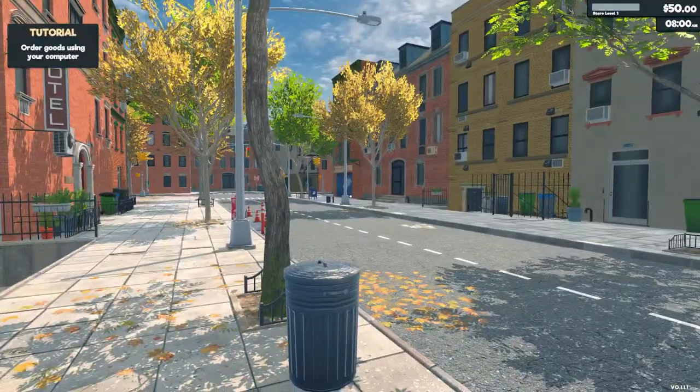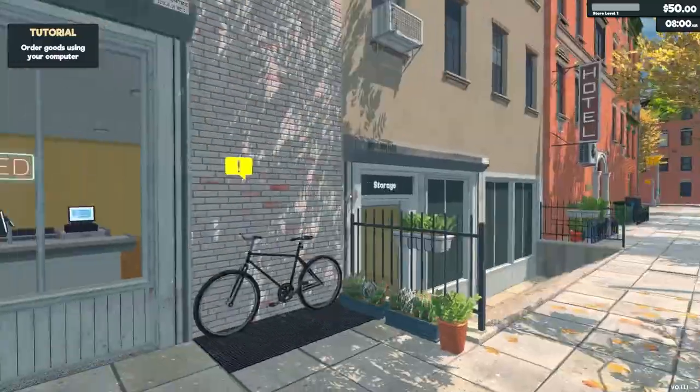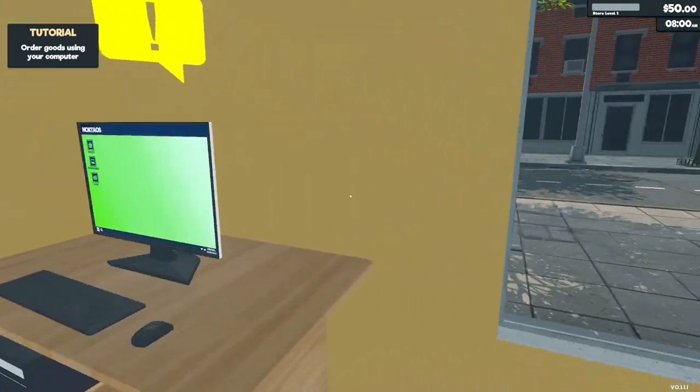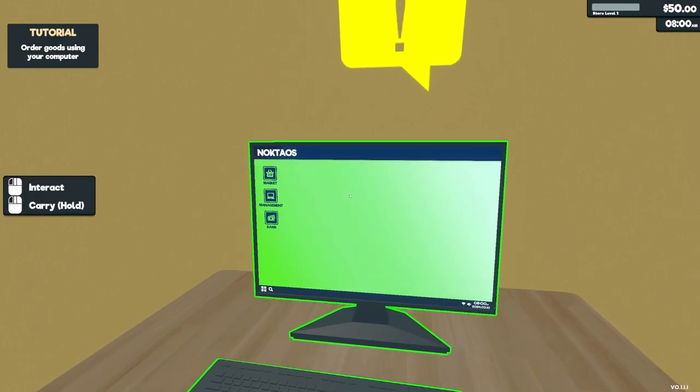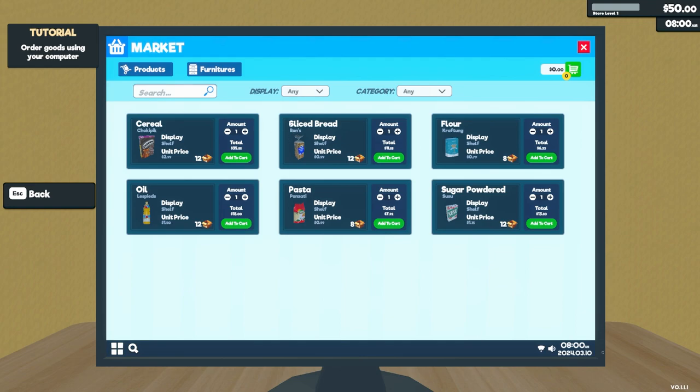So here we are in a nice little neighborhood and it seems very quiet — I wonder if it's Sunday. That's fine since we are not set up yet. There's a quest marker here, so I guess we're just gonna have a look. 'Order your goods using your computer.' So I guess we have about fifty dollars to spend — what do people want most?